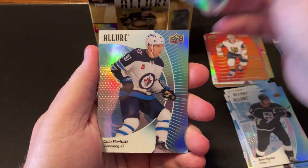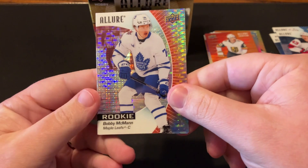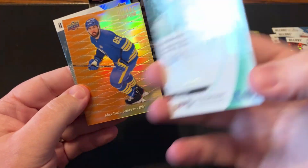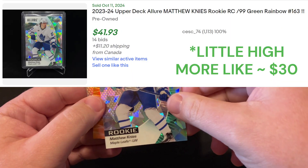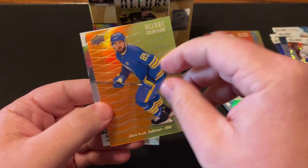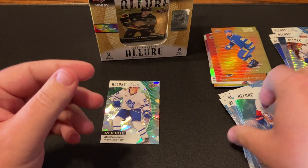Got Connor McDavid on the base. Herfetti. Austin Matthews, Jesper Brat. Bobby McCann on the Red Rainbow. And Matthew Knies — I don't know what this parallel is. Green Rainbow. That's not numbered, right? Oh, it is — look at that, 10 out of 99. Nice. First numbered card. Got there. Alex Touch on the orange-yellow Color Flow. And Bolduc on the base.